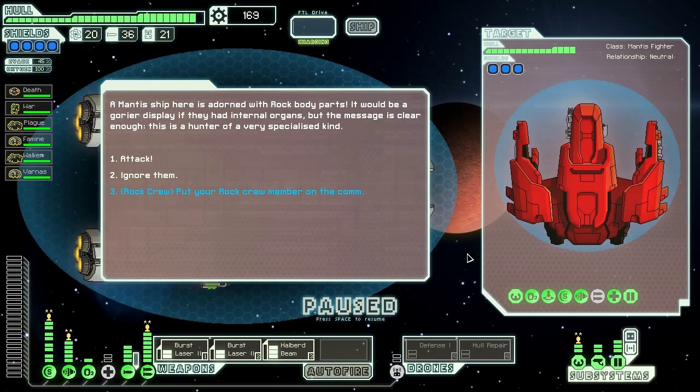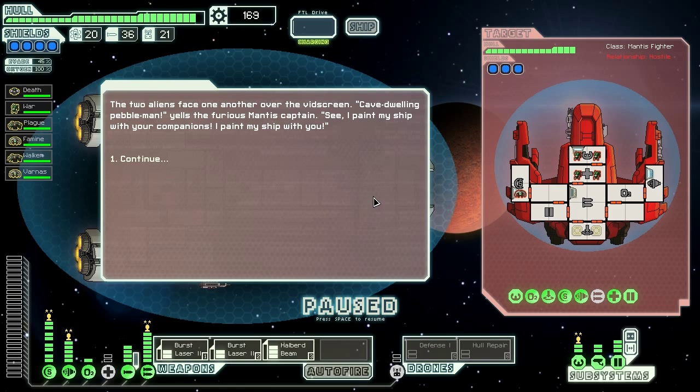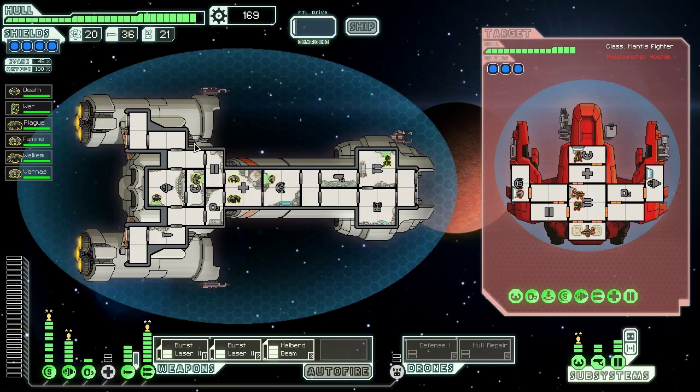Here we find a Mantis ship adorned with rock body parts, yet again. It would be a gorier display if they had internal organs, but the message is clear enough. This is a hunter of a very specialized kind. Let's put our rock crew on the column, even though we know it'll end badly. The two aliens face one another over the vid screen. 'Cave-dwelling Pebble Man!' yells the furious Mantis Captain. 'See! I paint my ship with your companions! I paint my ship with you!' Well, that's not very nice. Time to kill the suckers.